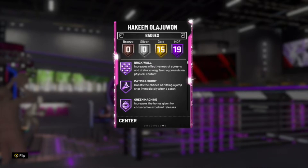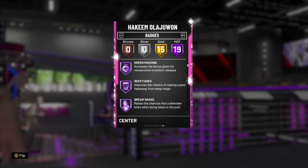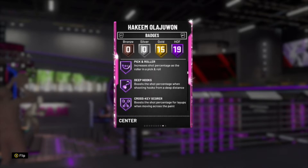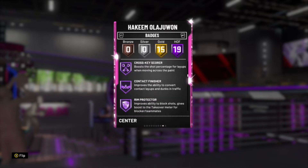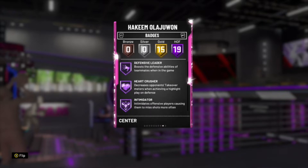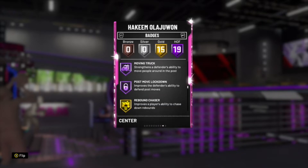He's got 19 Hall of Fame badges — that's a lot — including brick wall, catch and shoot, green machine, deep fades, dream shake, post move technician, drop stepper, pick and roller, deep hooks, cross key scorer, contact finisher for a center, rim protector, back down punisher, tireless defender, defensive leader, heart crusher, intimidator, moving truck, and post move lockdown.